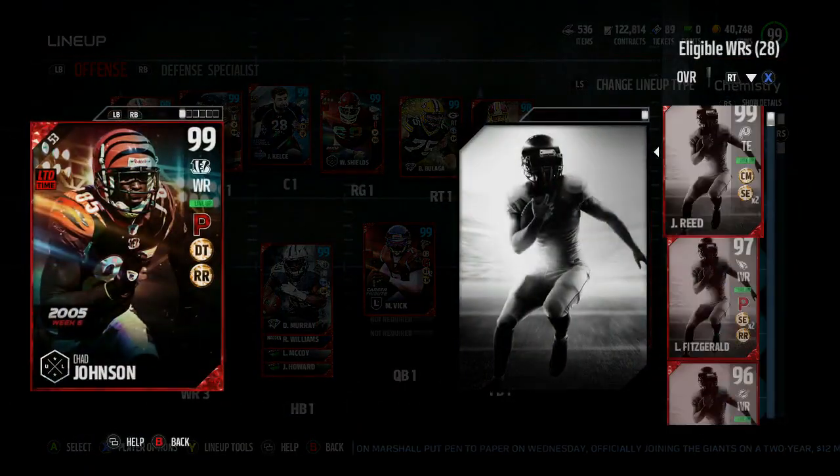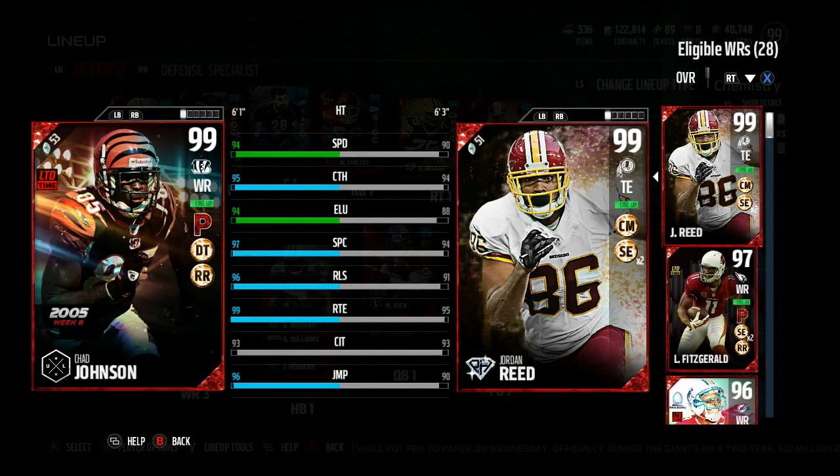First and foremost, looking all the way to the right, we picked up Chad Ocho Cinco — Chad Johnson. The card looked really, really good. I decided to go with this over Brandon Cooks, and both of those cards are going for about the same price. So I sold Cooks and picked up Johnson. Unfortunately there's a 10k tax, so I had to put up some extra coins, but because we sold Cooks I didn't have to put up too much of my own coins.